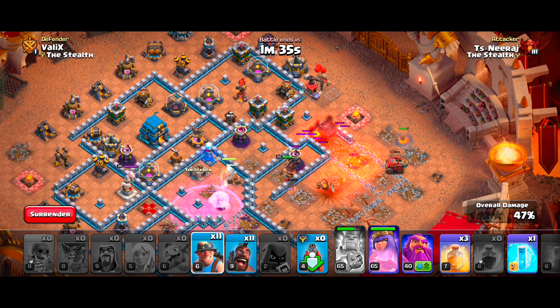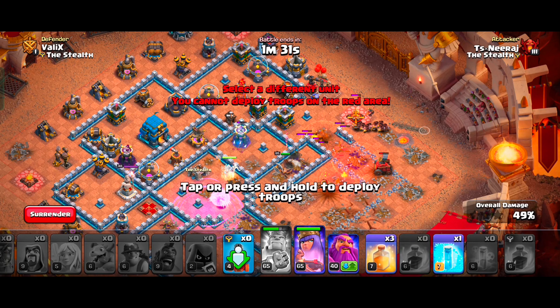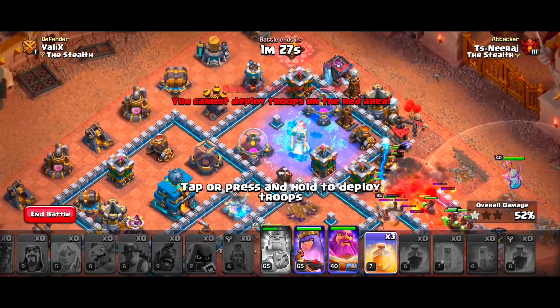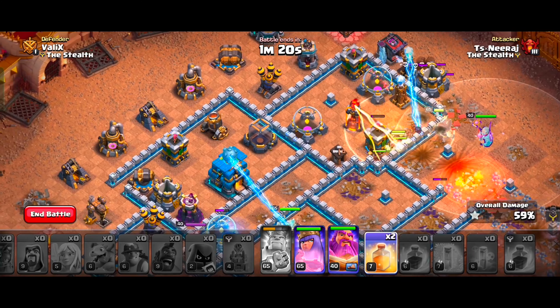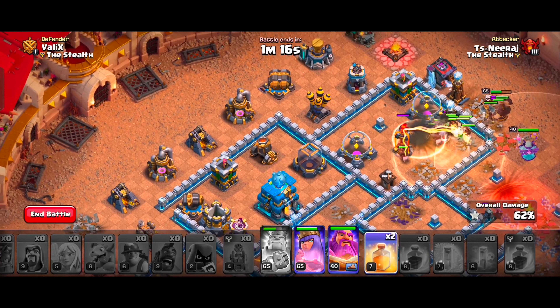Once our troops have made a sufficient funnel, let's deploy our Kill Squad behind the Flame Flinger so that our CC troops will also join them. We will use our Freeze Spells on top of the Multi Inferno Towers, and use our Heal Spells near heavily defended areas to protect our troops, such as Wizard Towers, Tesla Farms, Bomb Towers, or Multi Infernos.